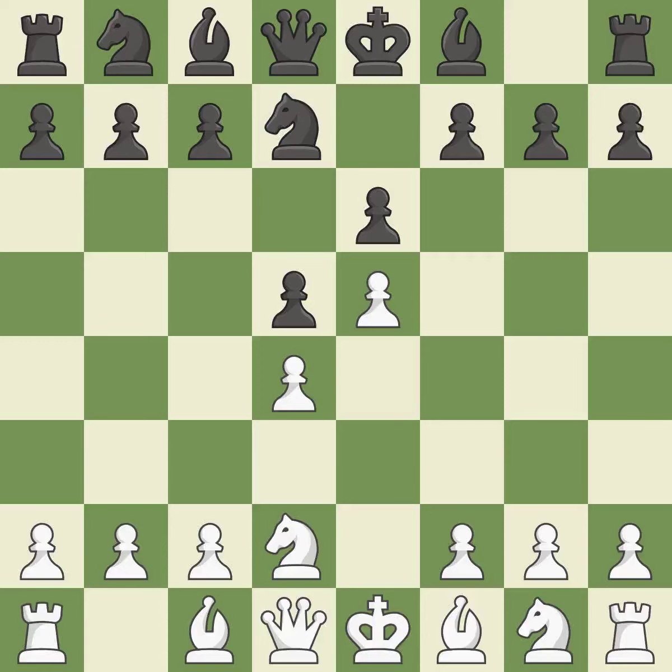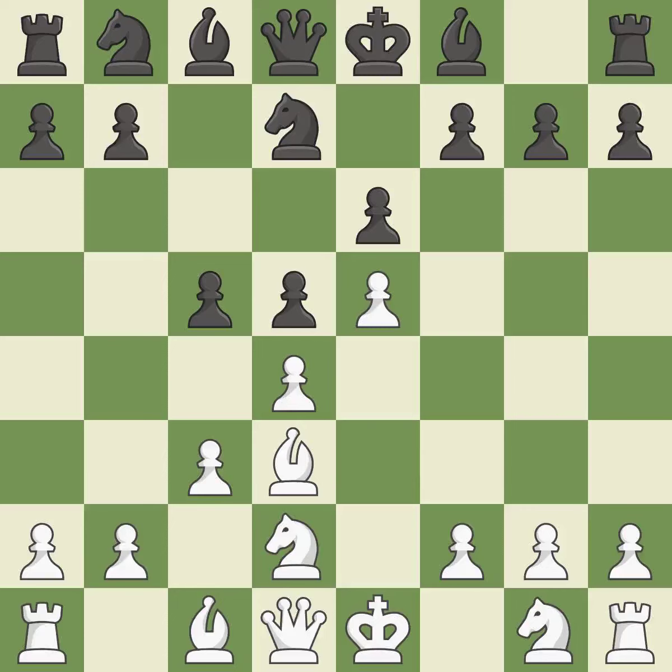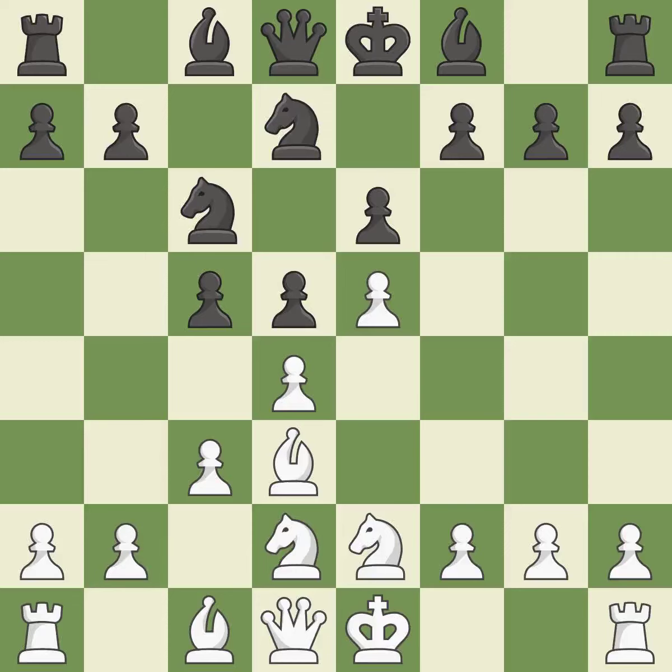Nfd7 retreats the attacked knight and prepares the c7-c5 pawn break. Bd3 develops the bishop, controls the e4 square and attacks h7. C5 attacks the d4 pawn and prepares to develop the knight to c6 behind the c pawn. C3 defends the d4 pawn and allows the queen to develop on the queen side. Nc6 develops the knight and attacks the d4 and e5 pawns. Ne2 develops the knight, protects the d4 pawn and prepares castling.